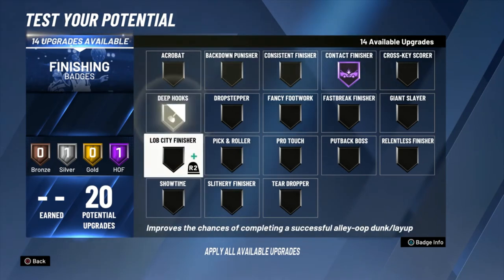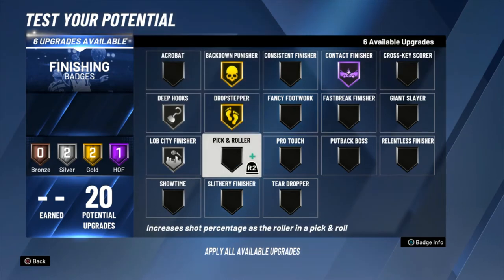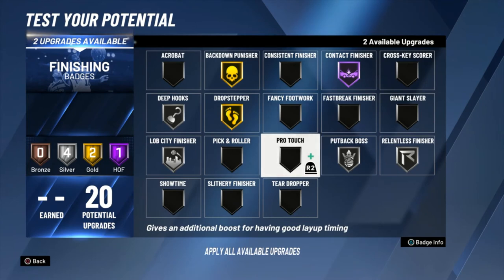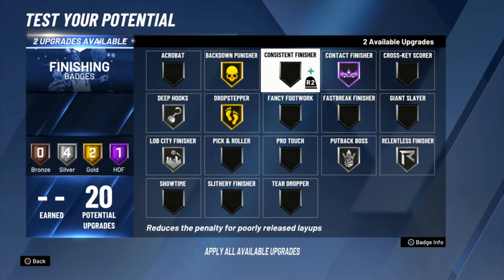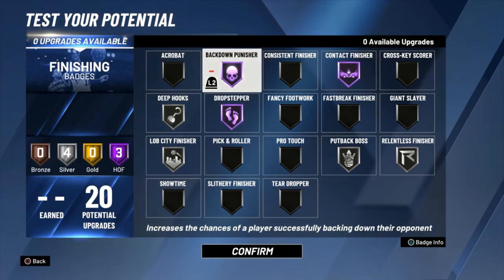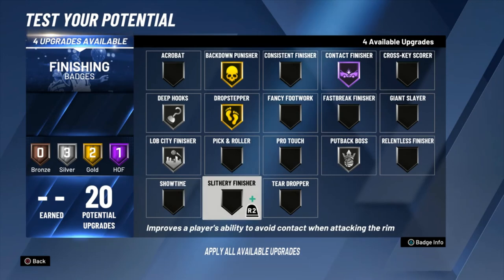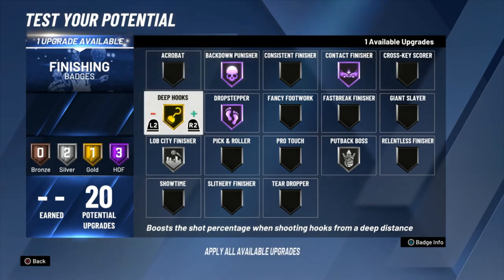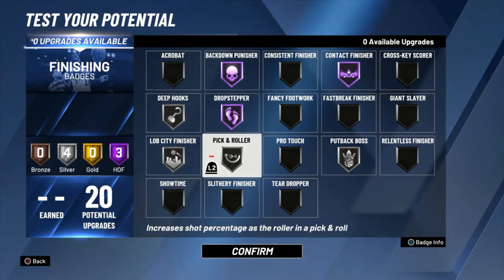Getting into the badges — the layout is 21, 12, 24. I'm gonna go Hall of Fame Contact Finisher, Silver Deep Hooks, Silver Lob City at least Gold, and at least Gold on both Drop Stepper and Back Down Punisher. Silver Relentless and Put Back to help with the contact dunks. You can go Silver Pick and Roller, Silver Consistent, Silver Slithery, or put them into Back Down Punisher or Drop Stepper if you don't think you need Relentless. That's another Hall of Fame finishing badge you can make.